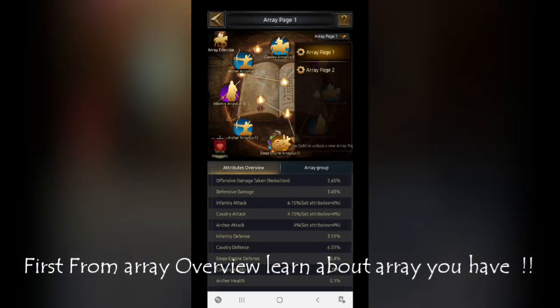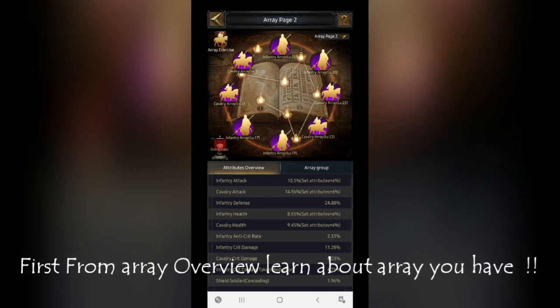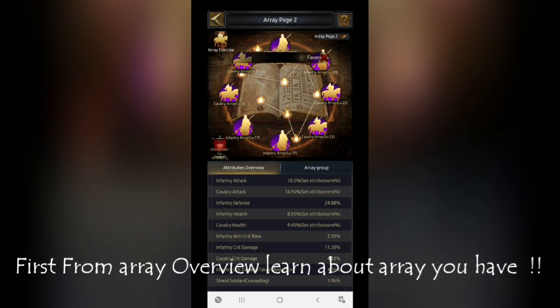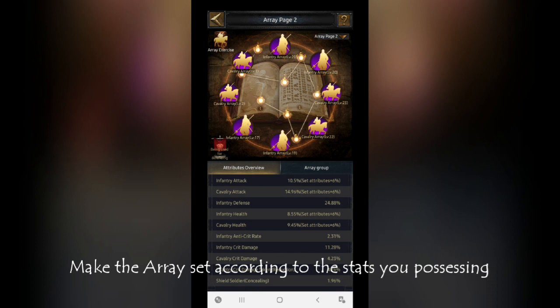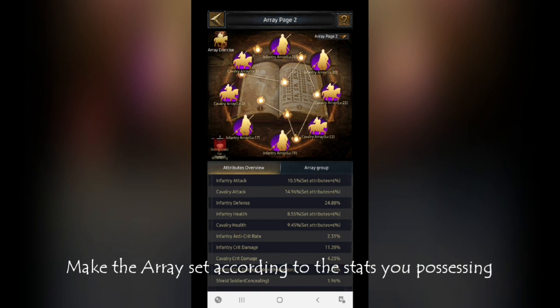When we come to the array page, there are eight different slots for eight different arrays you can fix in. Whenever you are going to fix arrays into slots, keep in mind what stats you are focusing on. I have chosen a new lower-level castle to help you understand the array system, because if I showed the big arrays I invested in on my other castle, you might think it's too hard to achieve. I am focusing on infantry and cavalry stats, so I will try to fill all slots with infantry and cavalry arrays only.